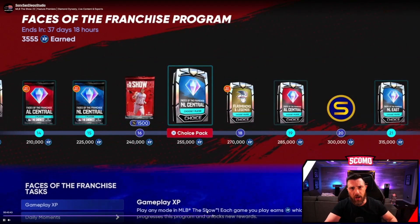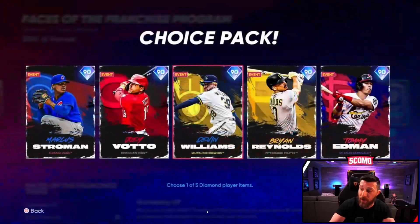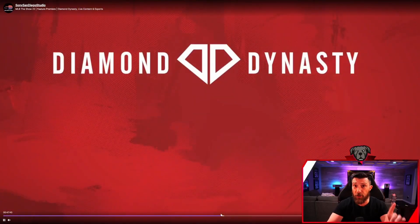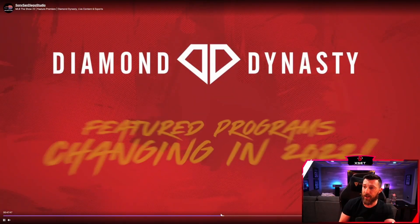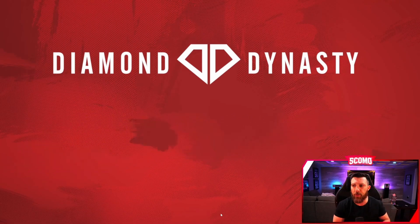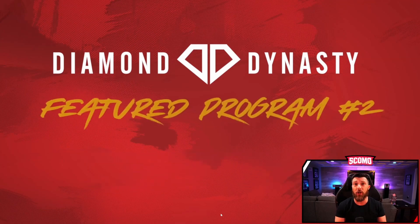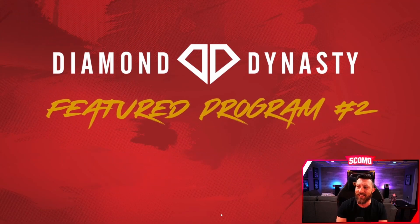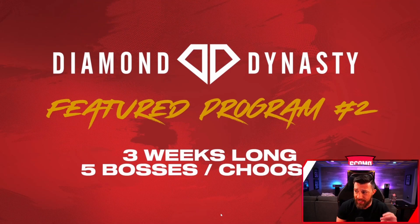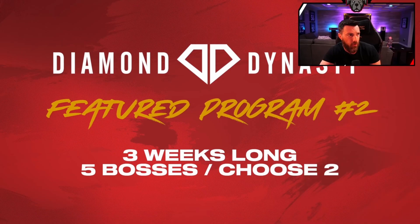I like the variety and the ability for them to switch it up and not be the same thing all the time. So the first program is Face of the Franchise - four weeks long, 30 bosses, and you can earn 12 of them: six sellable, six not sellable. Program two is going to be three weeks, five bosses, and you get to choose two of them. Program three is two weeks long with a hidden boss in there.